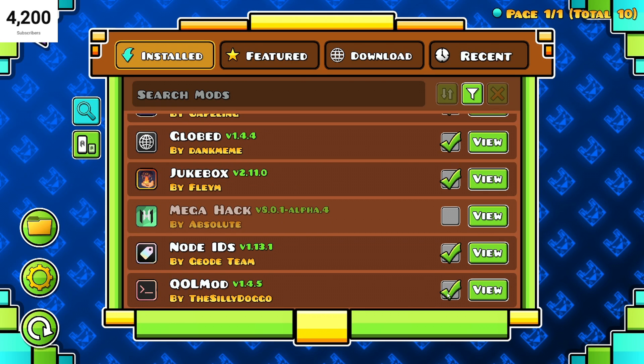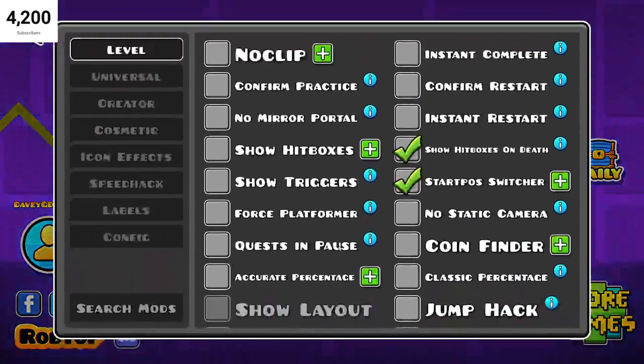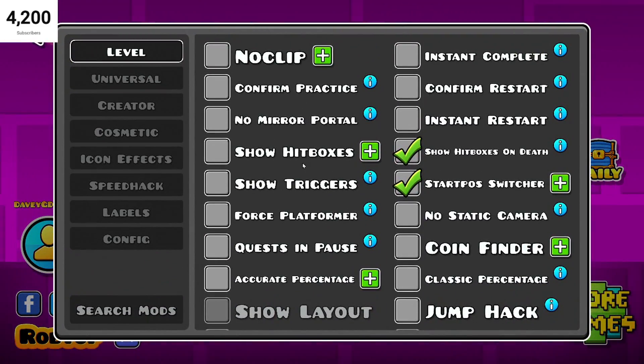This mod is called QOL Mod. You just enable it, download it or whatever, and then click Tab — just like mega hack — and this popup comes up.